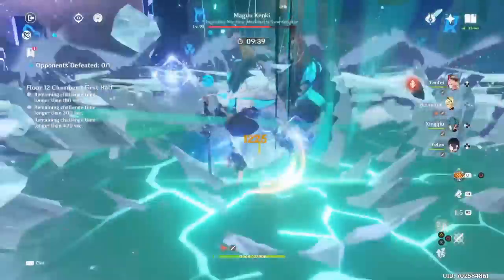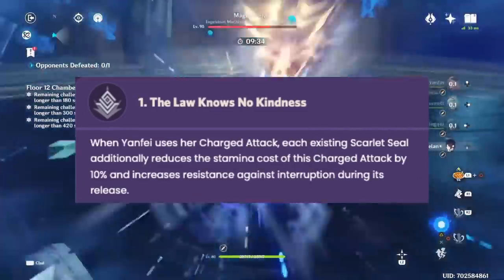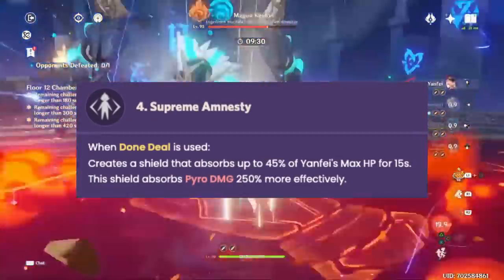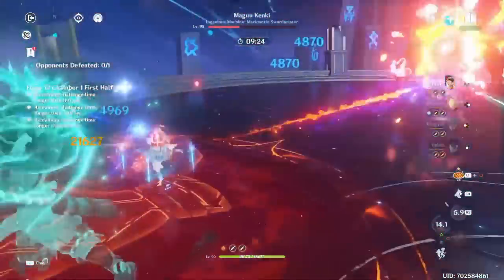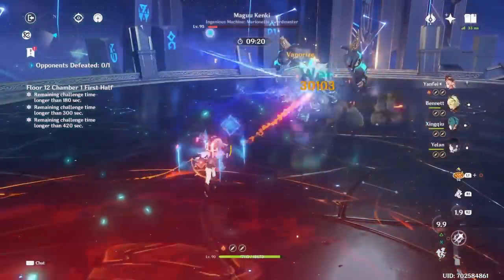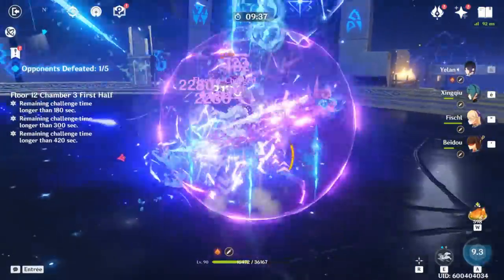Unlike the daily Genshin experience, her quality of life doesn't end there either — her C1 gives her very little stamina issues even though she's a charged attack DPS. And her C4, especially when paired with Xingqiu, allows you to face tank a lot of damage when performing her combos. And unlike other shielders that can run out of uptime, since Yanfei's shield is cast at the start of her string, you just won't run into this issue. The only major con is that they gave her crippling energy issues.